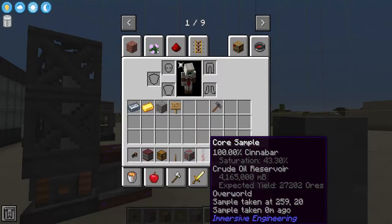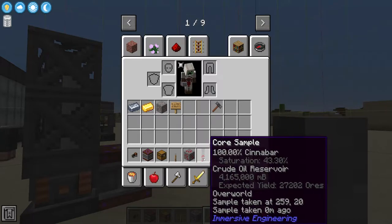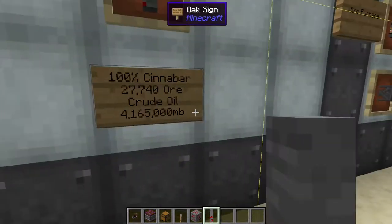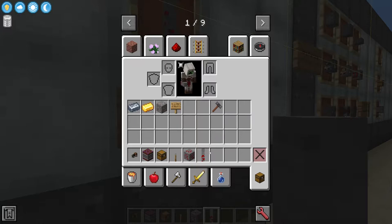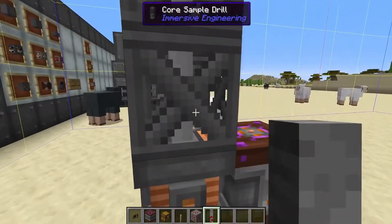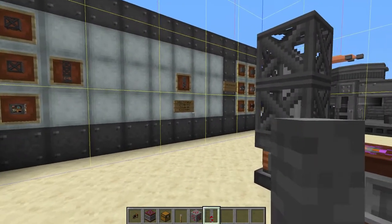As you can see, it says in this chunk we've got 100% cinnabar, which has 43 saturation and is going to yield roughly 202 ore. It's also a crude oil reservoir which holds 4,165,000 millibuckets. This excavator has been mining a bit — it started at 27,740, meaning we've mined nearly 300–400 ore out of the ground. You can rescan the same chunk every now and then and it will give you an update of how much you have left before you have to move.